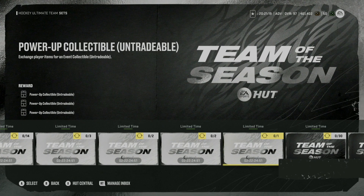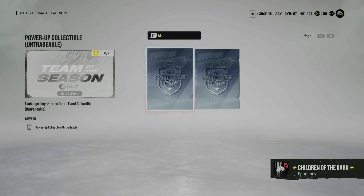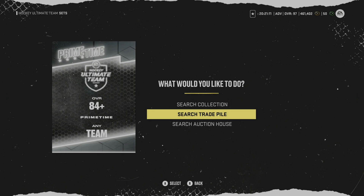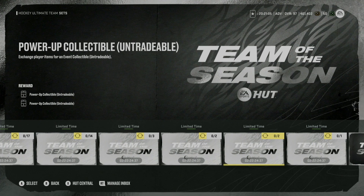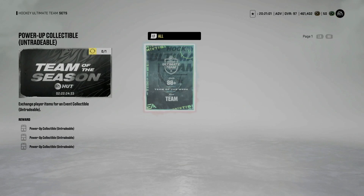Make sure that is what you're doing whenever you're looking to build out these sets. If you have any in your collection that are either tradable or untradable, the lower options work like many of the other sets we've seen previously — hey, if you have 2 84-overall players you get one collectible, etc. Obviously the higher overalls are going to be more advantageous.